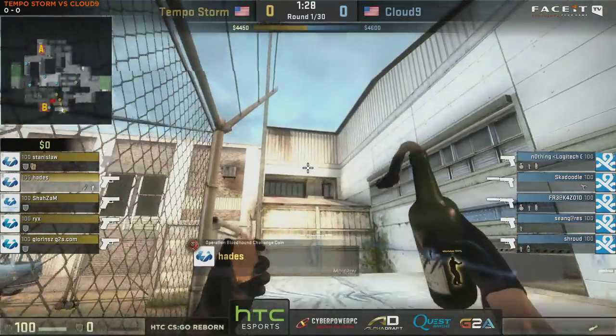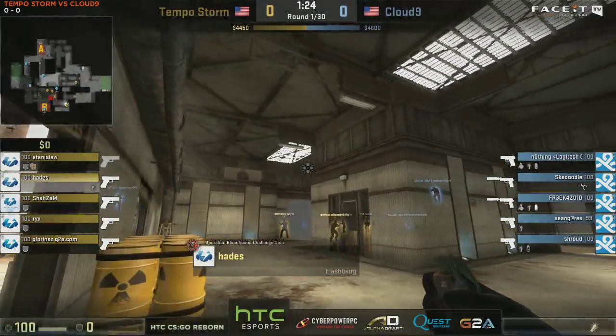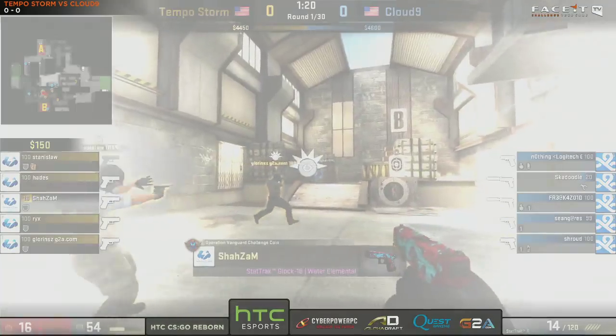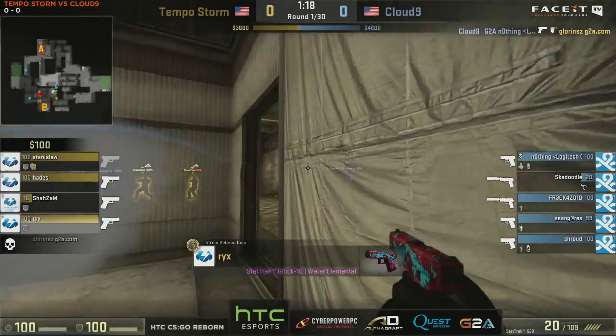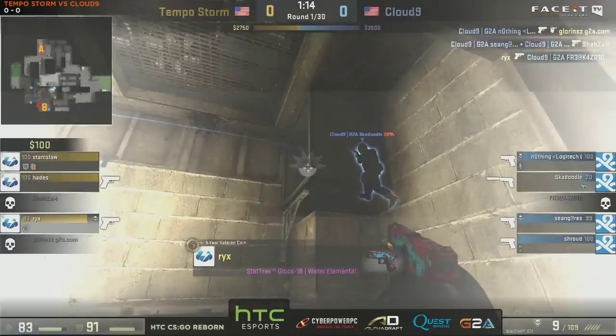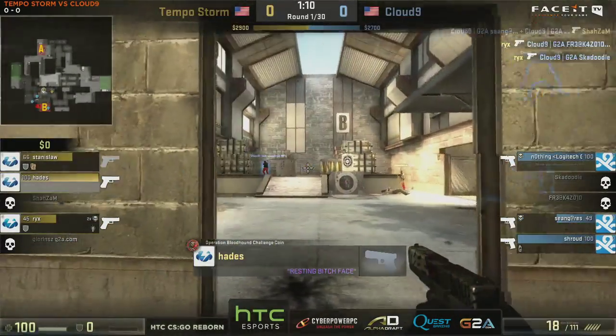Gone for the single rather than the triple, which we've seen today. It's going to be a molly, which I think lands in the kind of default plant spot slash headshot area — one of the two, if not both. Indeed, that's exactly where it is, both being covered there. First frag going to go the way of Cloud9, although his teammate is coming in now. First fire coming out for Rixx to find his second frag of the bait.